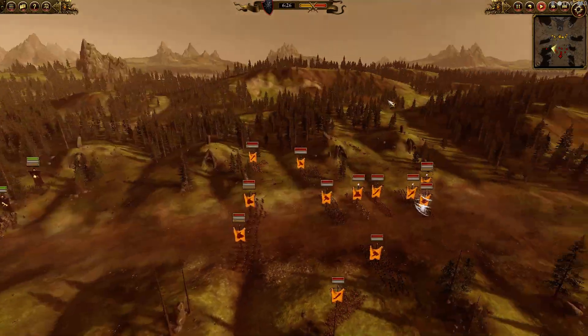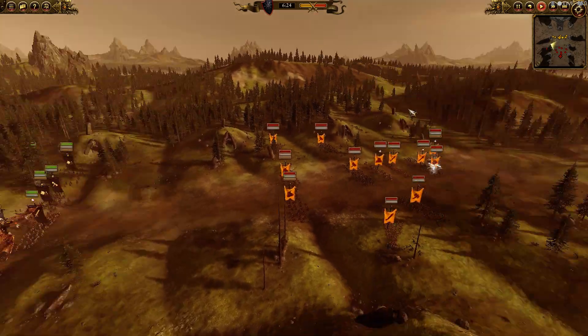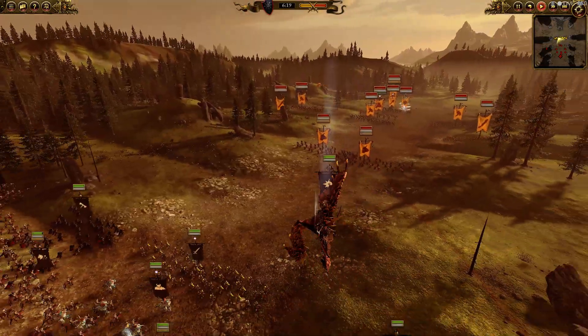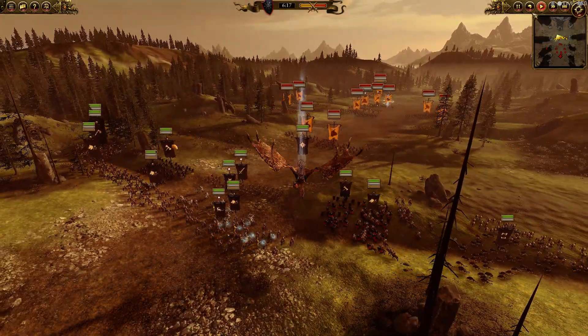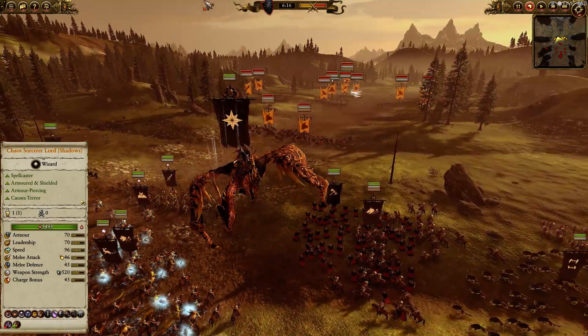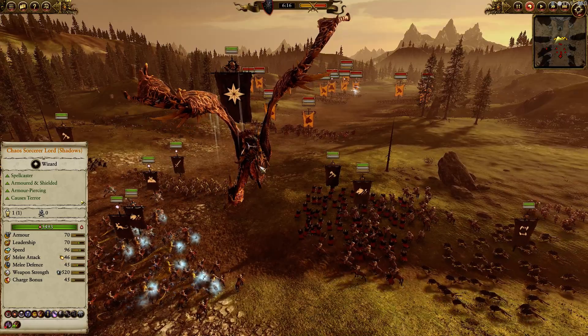I decided to deploy right in the middle, he decided to deploy right in the middle — no shenanigans here. My opponent's going to use this pocket to help his artillery pretty much savage our guys. And I forgot to mention my lord — I brought a Caster of Shadows, my favorite lord, on a Dregul. I think they're underperformed. It's hard to take them versus Sarthrel or Kolek, but this guy's not bad.